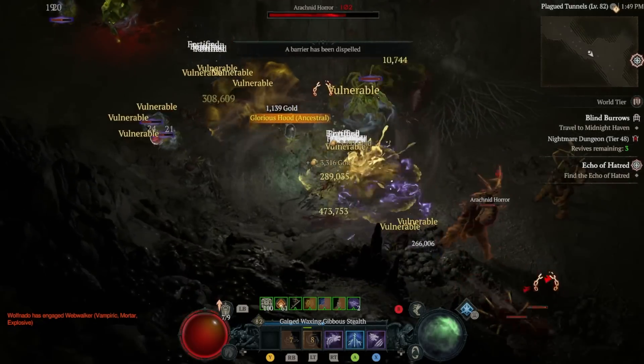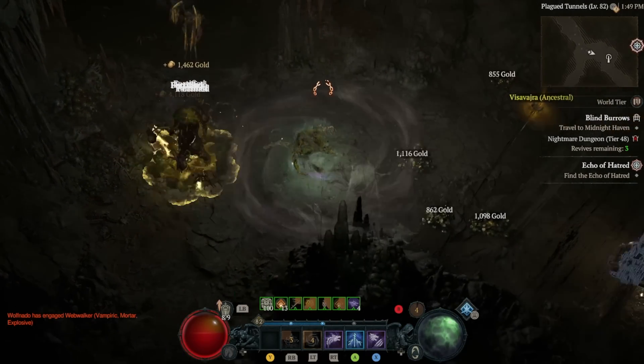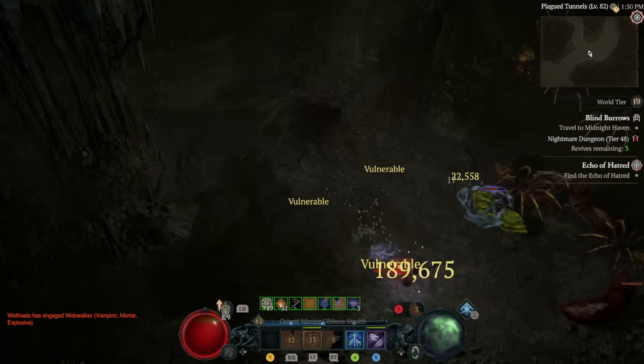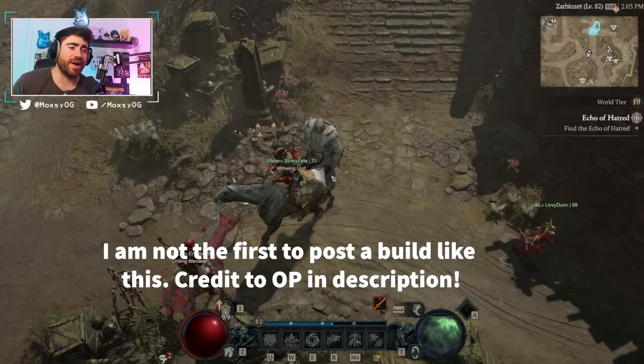You're going to be teleporting from enemy to enemy. You have infinite spirit, we are critting on every single hit, and it is just so much fun. This is easily the most fun build I've played. I really, really enjoy this build, and the fact that it just got a buff today is so great. We're gonna be explaining everything you guys need to know, so let's get right into it.